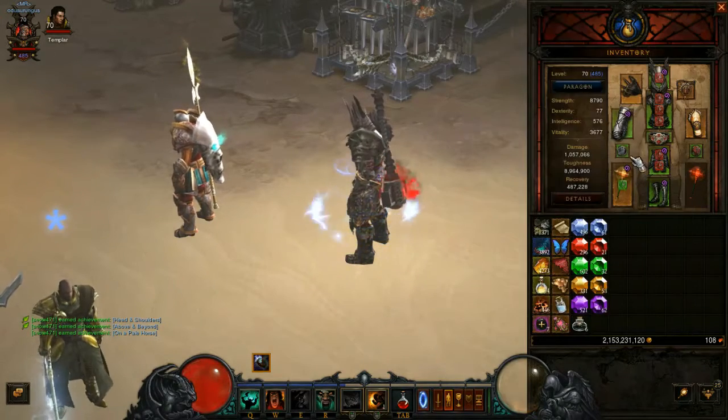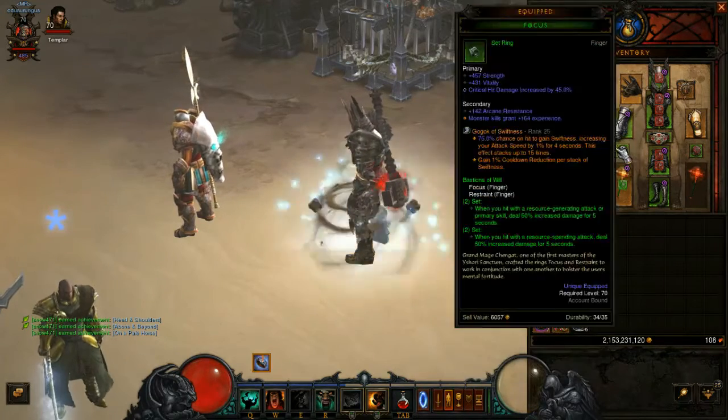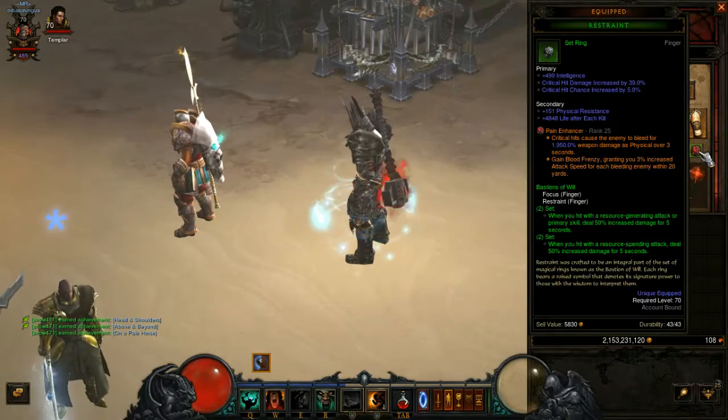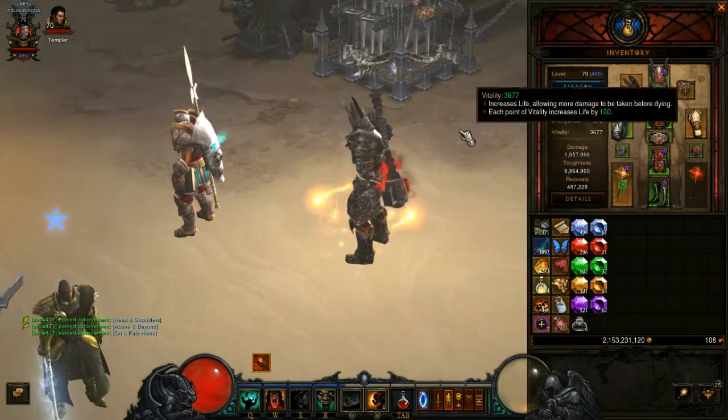On the rings we've got Focus and Restraint — pretty standard nowadays. For gems, Gogok of Swiftness and Pain Enhancer, both for attack speed since you're generally kind of slow.